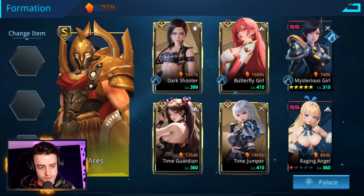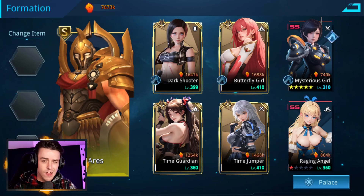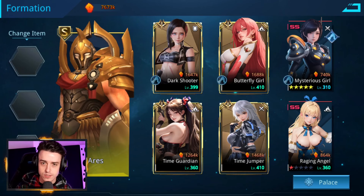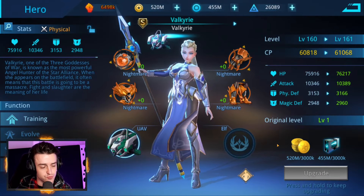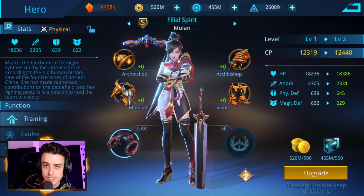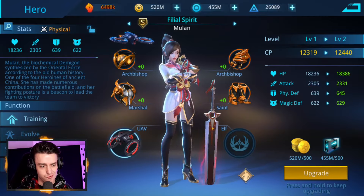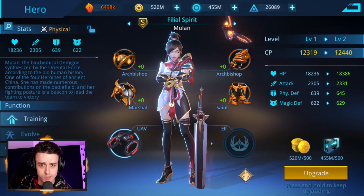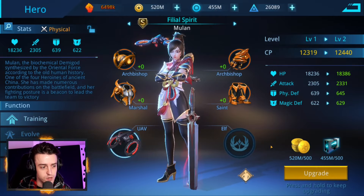How do things change if you're going to run the Scythe? Scythe Maya buffs the entire frontline, so the first thing you have to do is put Maya on the front. Then you'll want to run damage dealers on the frontline, as they will receive Maya's weapon buff. Dark Shooter and Butterfly Girl are shown receiving that here. Good damage dealers to consider for Scythe would be Valkyrie — she's extraordinarily good. Another great one is Filial Spirit Mulan. She has an incredible ability where she does more damage the more repetitively she hits opponents, so she's incredible against the simulated alpha but can be really good in PvP too.